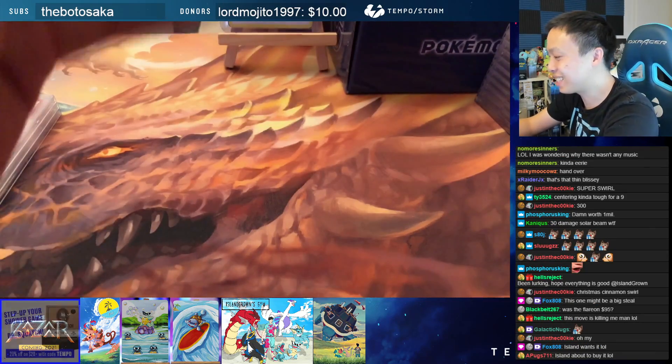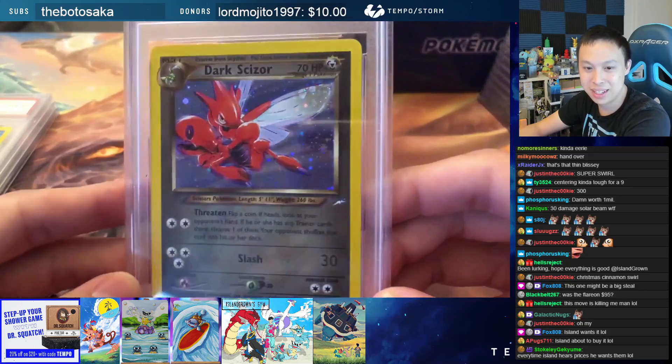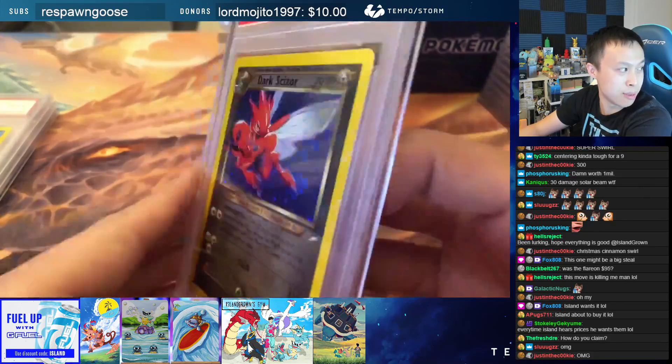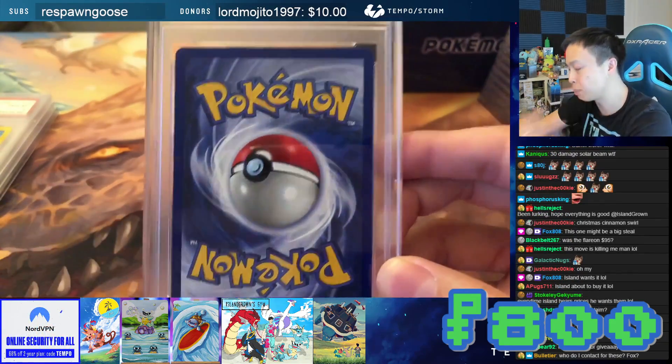Up next is a big boy. It is a Dark Scizor from Neo Destiny. PSA 10. Dark Scizor here is going to be $800. That's actually fairly priced.